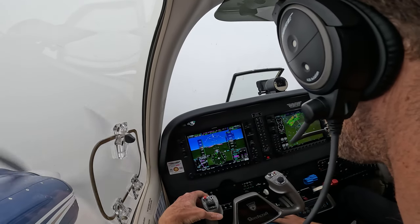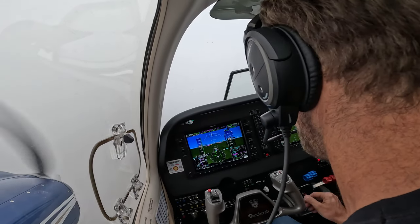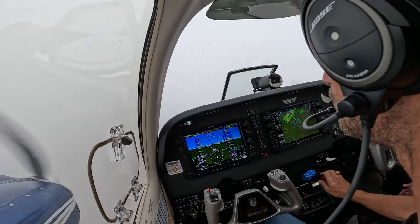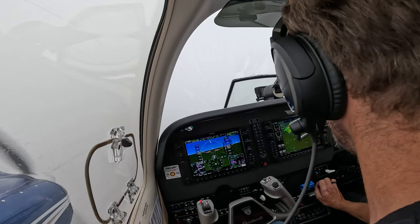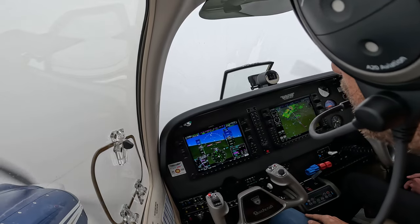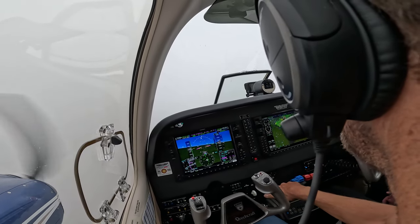ILS 1-6 left approach, and maintain 2,500 till established, 6-4 Delta. Clear for takeoff, and reach, clear to ILS runway 16L approach, and reach, number 6-4, 4-2-3, turn left heading 2-0, 0-1-8 left, localizer.